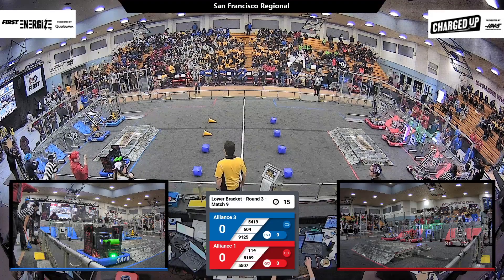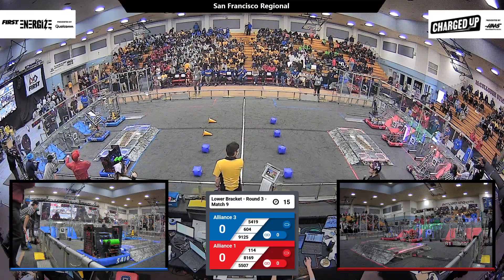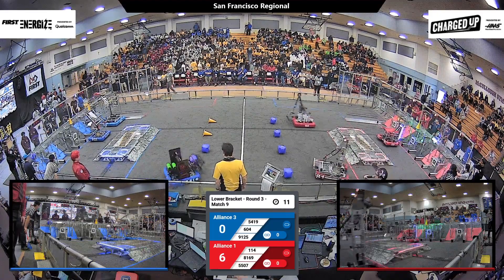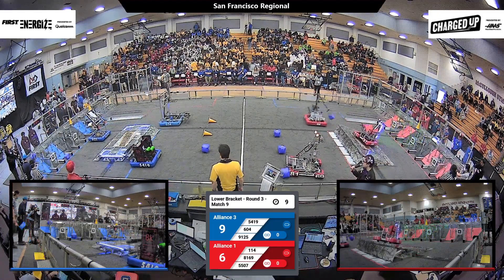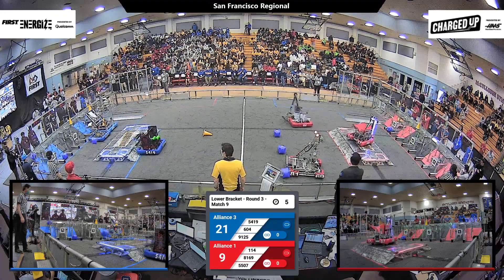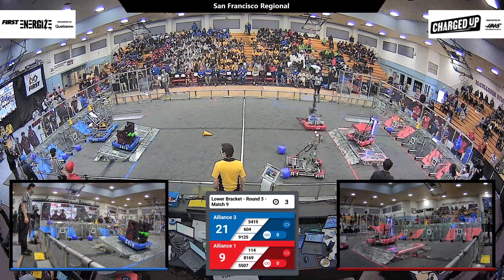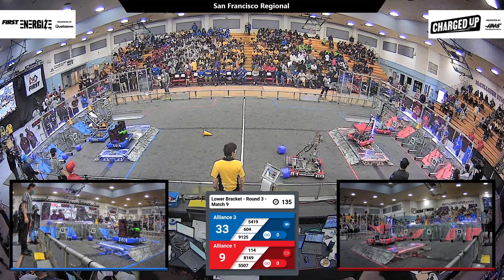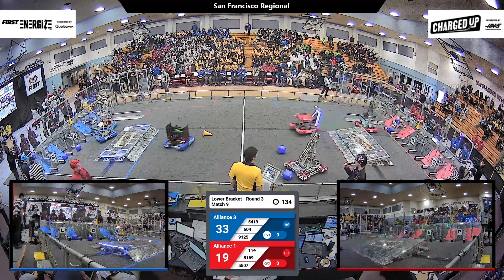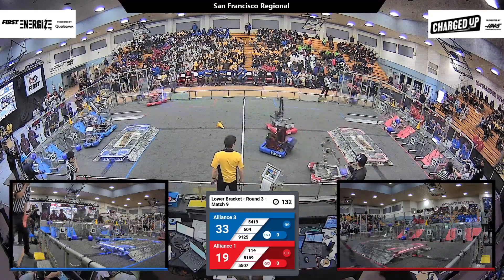3, 2, 1, go! And we're off to another lower bracket match. Starting off with, as we've seen before, quick shots by Burke Hellium shooting across the charging station. Alliance number one getting one cone and two cubes, with each alliance getting one robot on the charging station as we move into the teleoperated period.